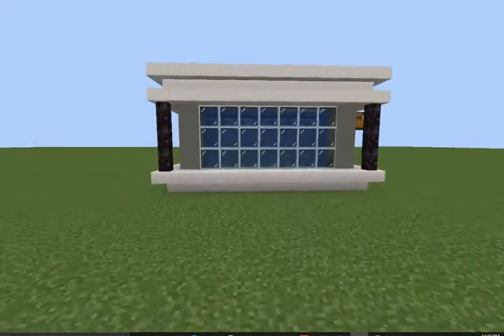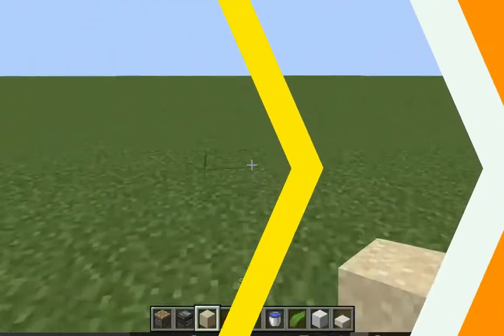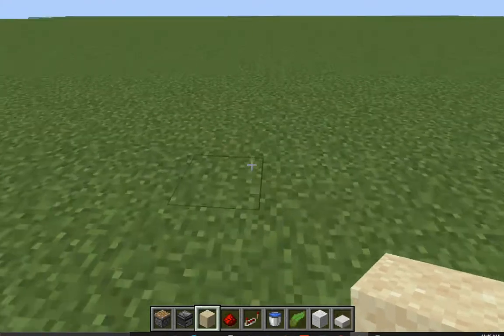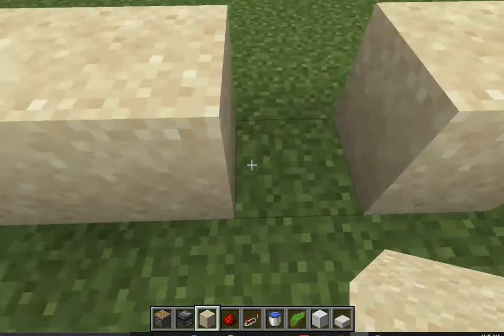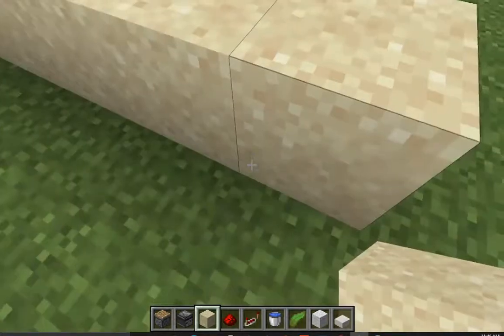There's the farm — now let's jump straight into the tutorial. To build this farm it's really simple. The first thing you have to do is find a place to build it and place down seven pieces of sand: two, three, four, five, six, and seven, just like that.